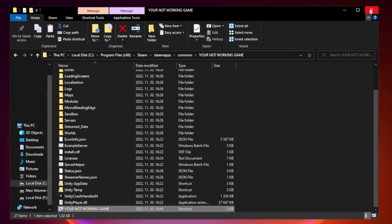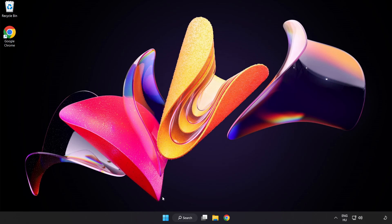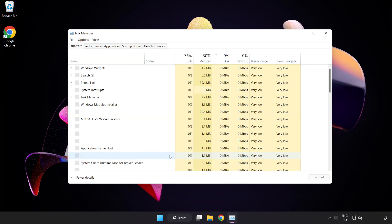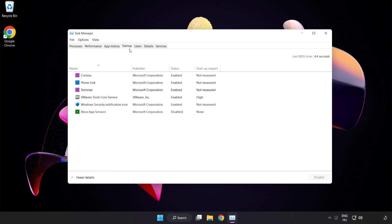Close the window and try to play the game. If that didn't work, right click the Start Menu and open Task Manager. Click Startup and disable unused applications. Close the window.